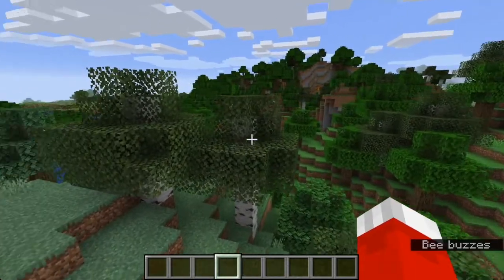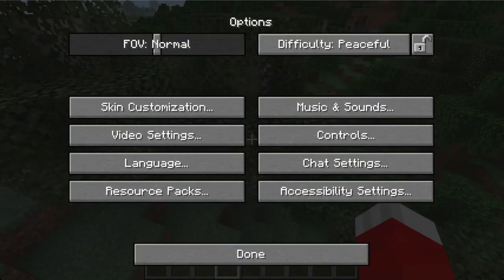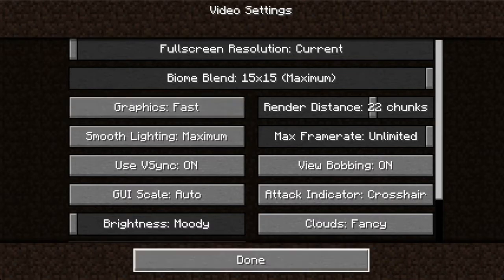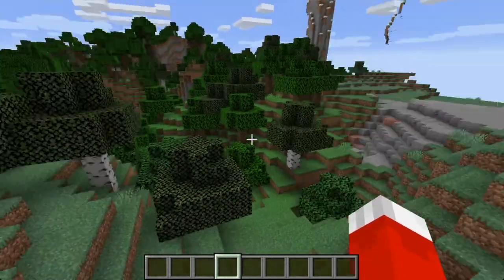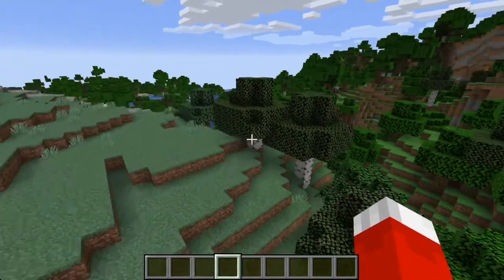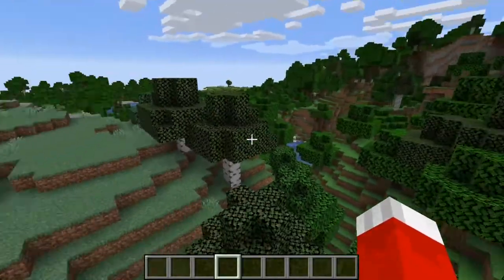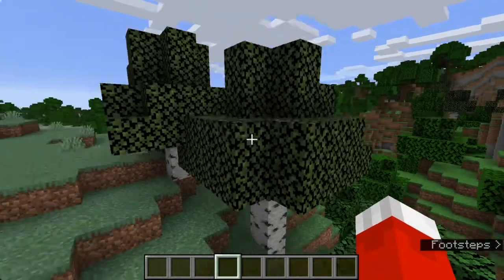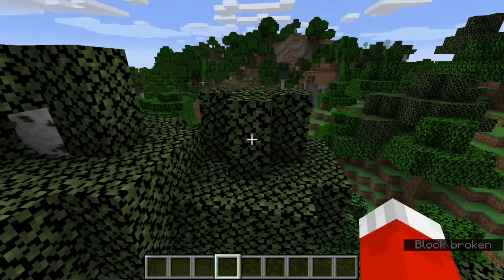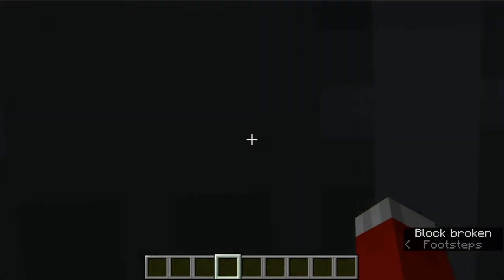There's one quick tip: right now my graphics are on fancy so my leaves are transparent. But if you really want this to work, the person you're trying to trap should have their graphics on fast. If you know they're using fast graphics, it will basically work perfectly — because the parts that should be clear are now black, so you basically can't see the minecart. Also you can't see anything through the leaves — there could be a diamond block behind this leaf and you'd never know. So you just break the tree and it falls down on your head.